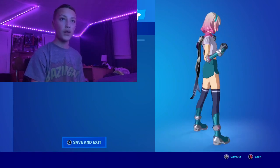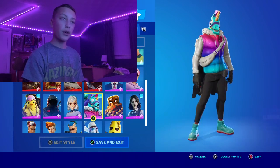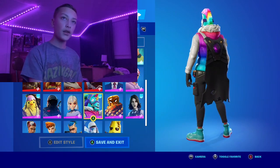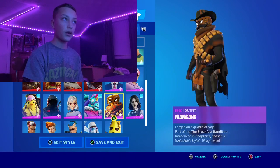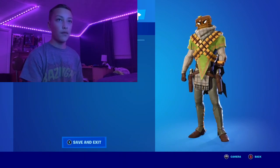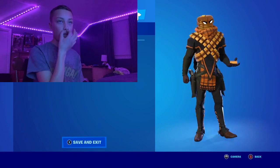Next we have Lombra with the crew pack for this month — probably not the best crew pack skin but also not the worst. I'd say Green Arrow is the worst. Next we have Man Cake — pretty decent amount of styles: the normal one, a different colored chest piece, the black version, and then the black version with a mustache and a hat.